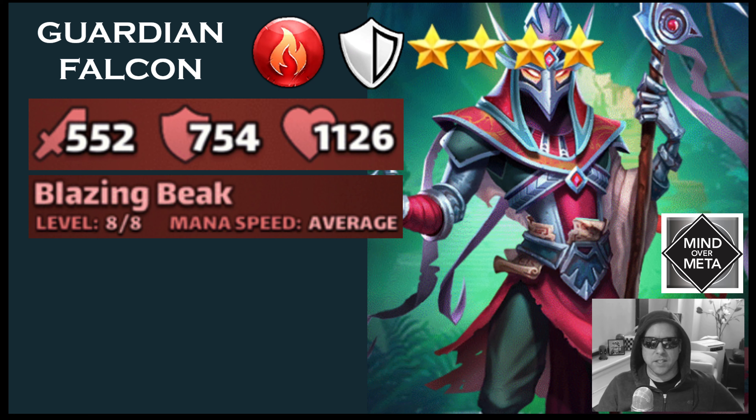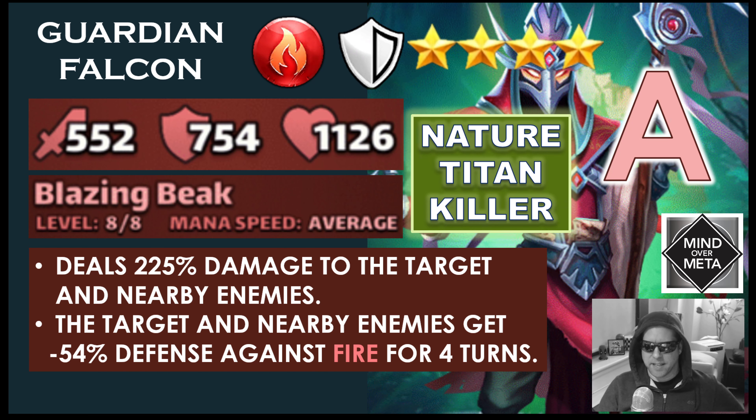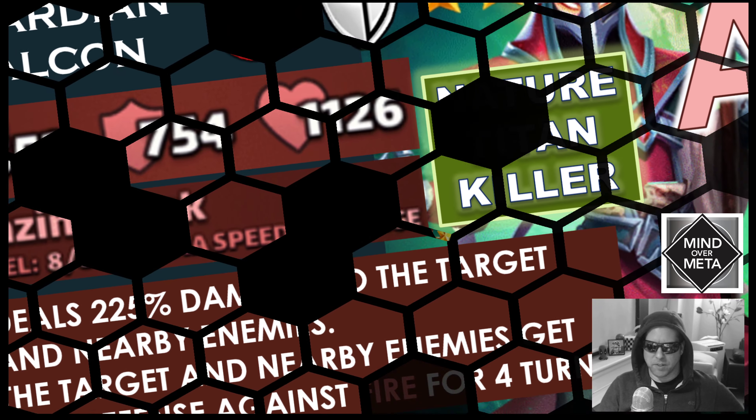Guardian Falcon is a fire paladin and a four-star hero. His stats when fully ascended are 552 attack, 754 defense, and 1,126 health. His special is called Blazing Beak, running at average mana speed. He deals 225% damage to the target and nearby enemies — the full damage to up to three targets — and gives the target and nearby enemies minus 54% defense against fire for four turns. That's an elemental defense down that stacks nicely with regular defense down heroes. Guardian Falcon definitely gets an A — he is a very good nature Titan killer and fits well in a five-star fire mono team.